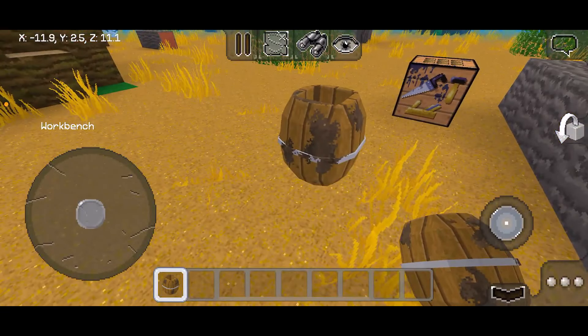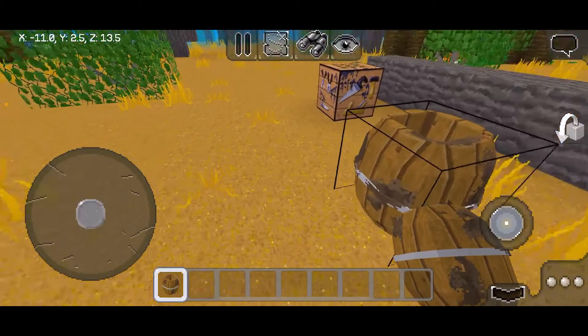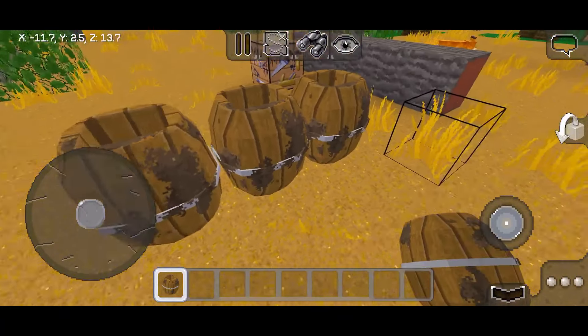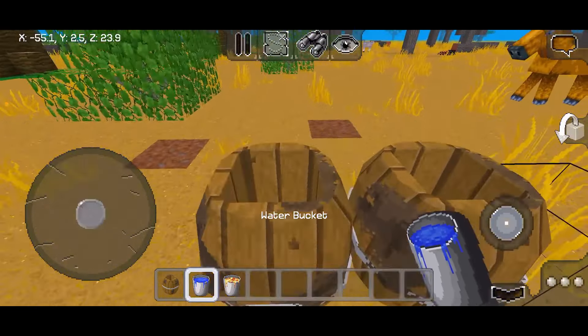Motocast has added a new item in the update called a barrel, which is used for decoration. To fill up a barrel, you need three pockets of water or lava, depending on which one you're using.